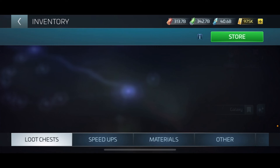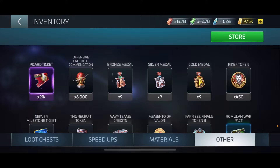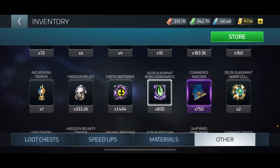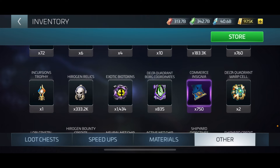One other thing before we jump into the faction-farming piece of the loop I wasn't originally told about: Delta Quadrant Board Coordinates. It's going to take 100 of these to go to a special system, and these randomly drop as you're doing your regular Voyager loop.